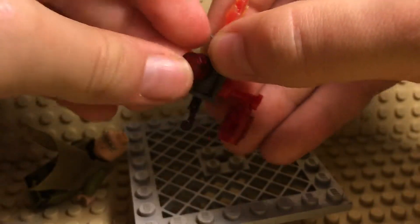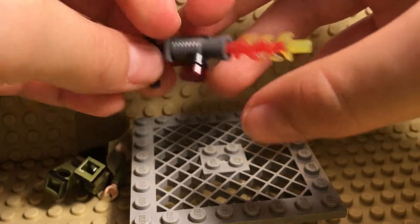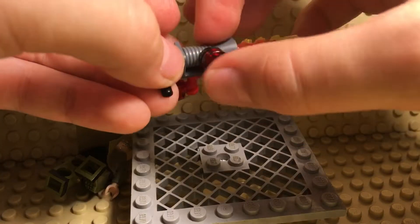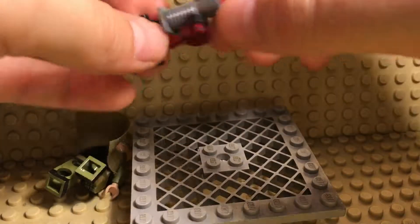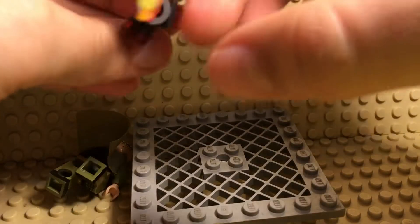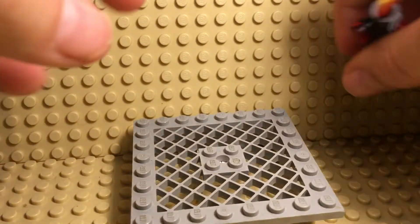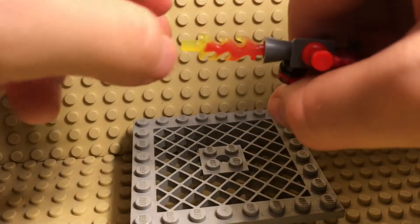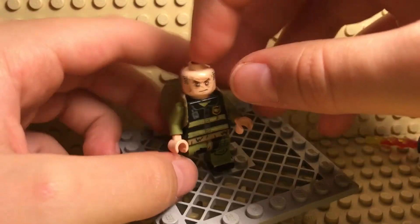I attached it to the gun, the siren handle, and I put a clear dark red tile — round, I don't know how you say it — but yeah, that's his gun. Oh, and then I put a Chima flame piece here at the end of the siren.